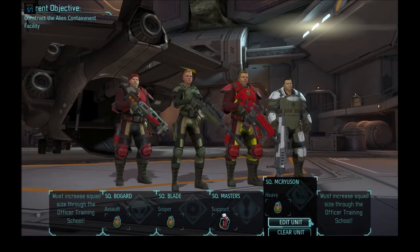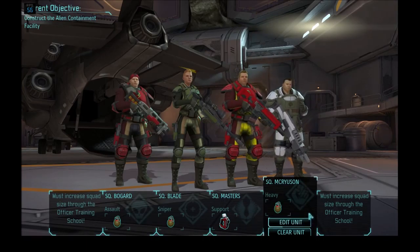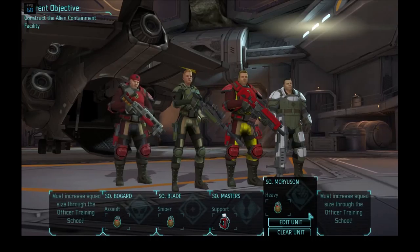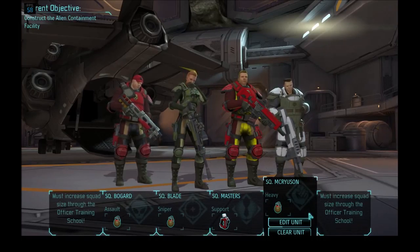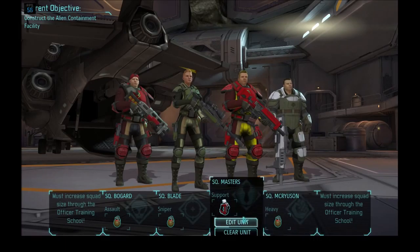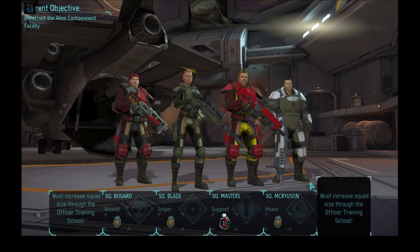Especially with some of the later boosts you can get for the sniper. There's a sniper skill called Squad Sight that lets them shoot at an alien that's in any teammate's line of sight — so they can shoot at aliens that are too far away for them to detect and fire on their own, if they've got another guy to basically be a spotter.